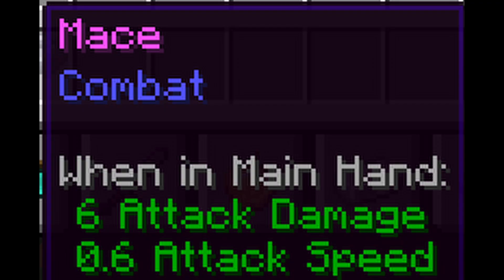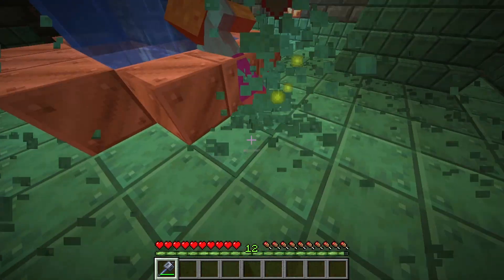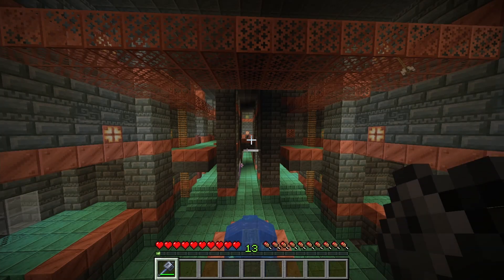The Mace has low attack and low attack speed, so it's not that strong normally, but the damage actually scales the farther down you fall. So the more blocks you fall, the more damage you do. And if you hit the swing, it will negate all fall damage. You could consider this a new clutch if you wanted to.